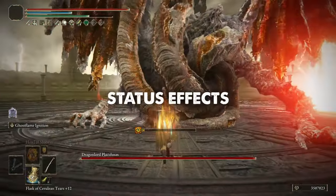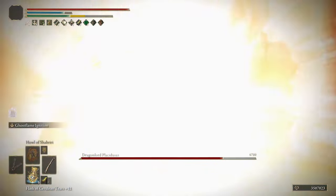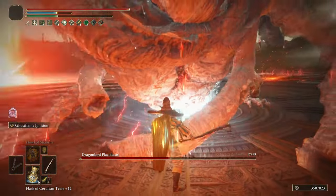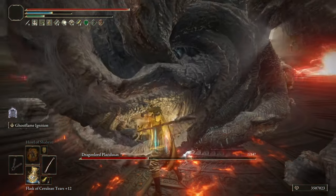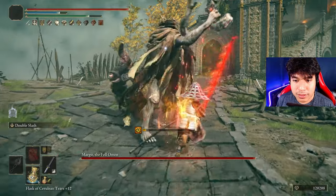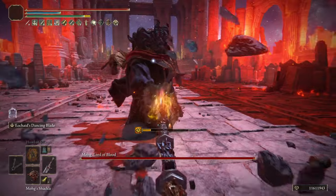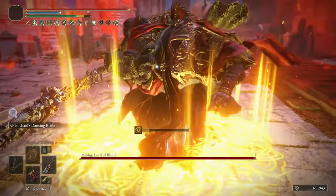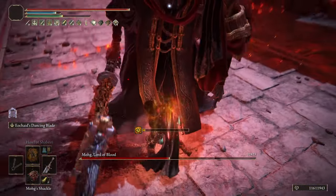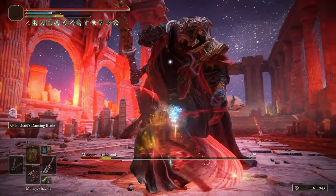Also look to build up bleed or frostbite — those two are the only truly effective status effects. It is important to understand that in the first days everyone will be looking for new metas, the most broken weapons, and cheese methods, so feel free to experiment as much as you wish. In order to do this without limitation, before entering the DLC I strongly recommend you to create a backup when you have everything ready — just right before entering the DLC. Close your game and back up your save file. This way you can replay the DLC or re-enter it at any point without losing the items you used when you tried it for the first time. This is completely safe and you can do it on any platform.